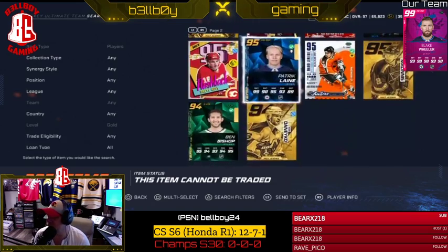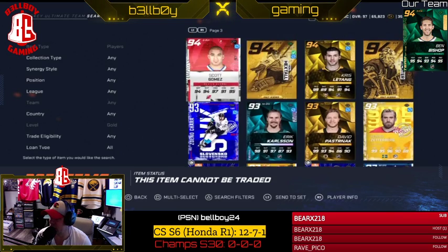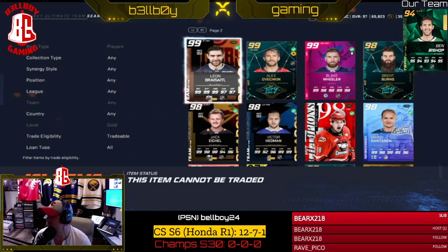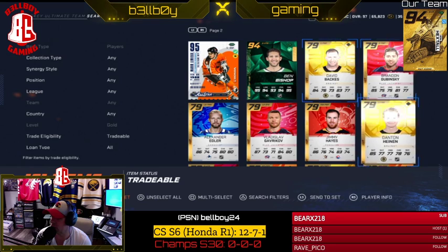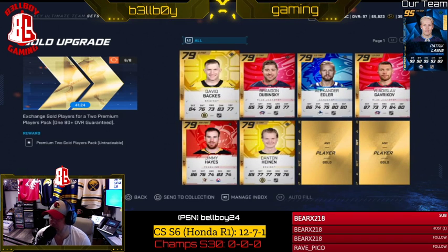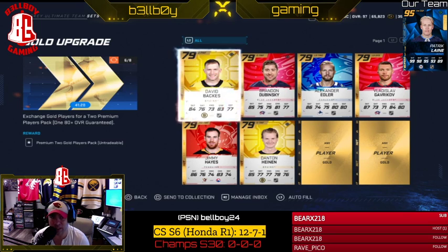So let's say I want to find out — I can't do Gretzky since he's not tradable. So let's find a 79 card. Let's go to trade eligibility, tradable. Alright, there you go. So I want David Backus — I want to sell these cards on the market. I'm just multiple selecting them and then I hit X to send to set. So we're not trying to complete the set, we're not trying to get our re-roll here.